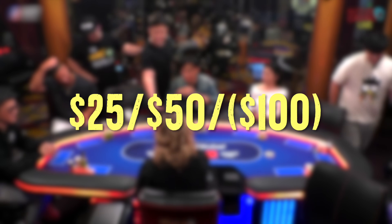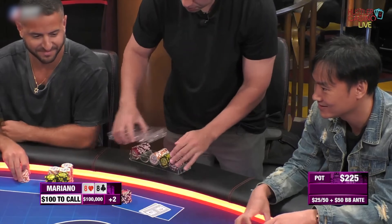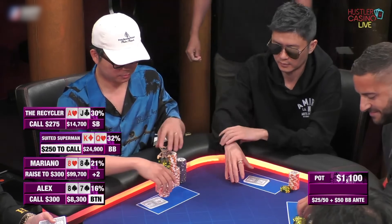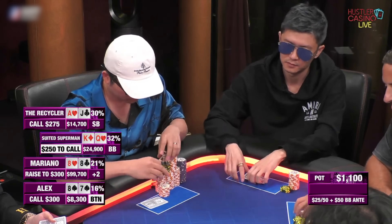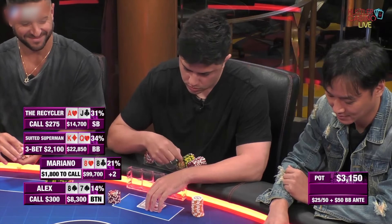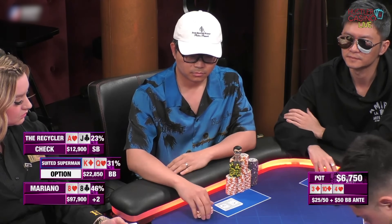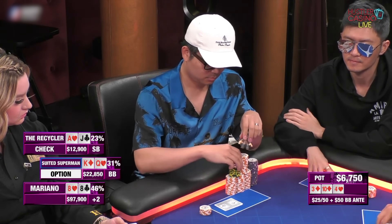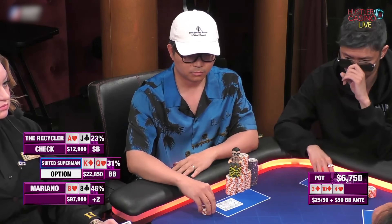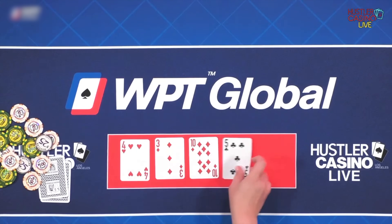Alright guys, the game is 25/50 but it quickly became 25/50/100. In the first interesting hand, I'm just getting to the table and look down at pocket eights. My first hand — Delton raises it up to $300 as the straddle is already on, Alex makes the call on the button, Recycler calls the small blind, and then Suited Superman raises from the big blind, figuring maybe I don't have the best hand. I actually have a real hand though, so I make the call. Alex folds, but Recycler comes along — three of us go to a flop of 10-4-3 with two diamonds.